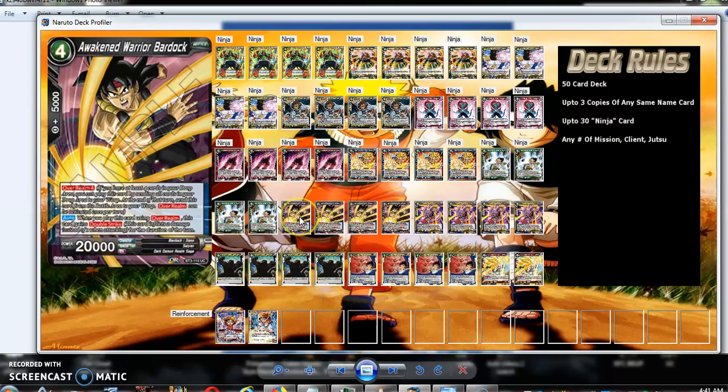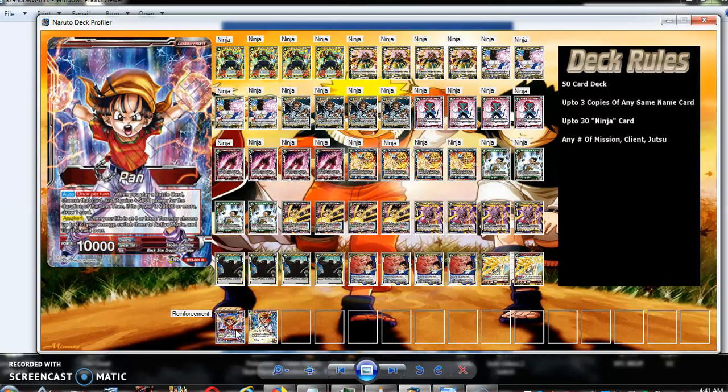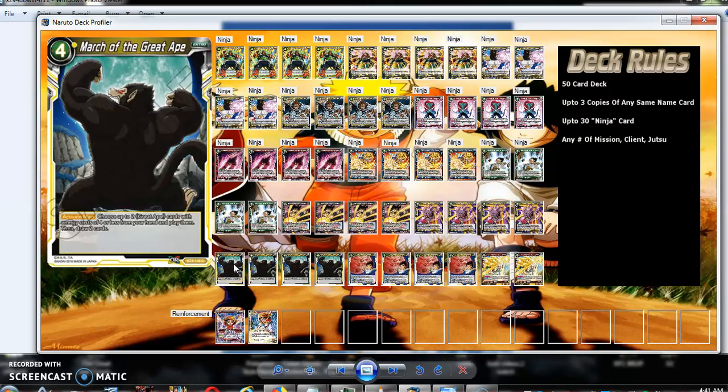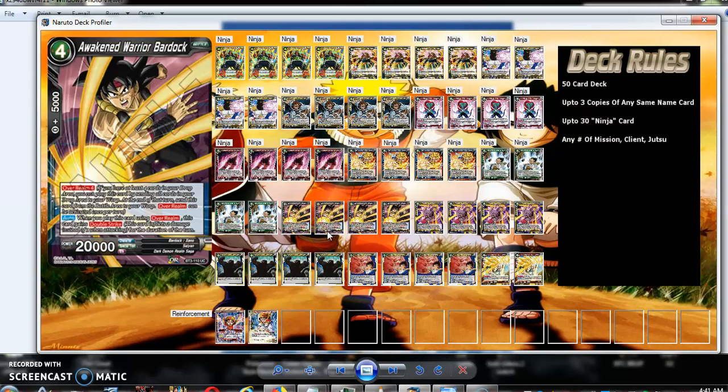Then you want to be able to Overrealm Awakened Warrior Bardock. When he's Overrealmed he'll get double strike — he's 20k, so it'll be a 20k double strike. You have three 20k double strikes. Actually, one of these will be 25k because you use Pan's ability to boost it up by 5,000 power and draw a card. You draw a card for her, you draw two cards for March of the Great Apes — so you're plus three with this strategy. Plus you'll have six damage on board because you have two double strikers plus Awakened Warrior Bardock, your third double striker. That's six damage plus the leader.